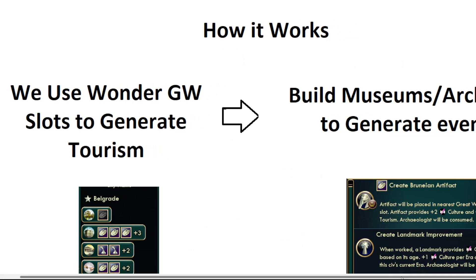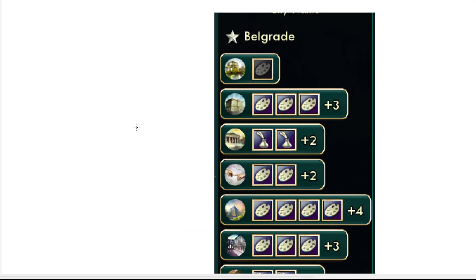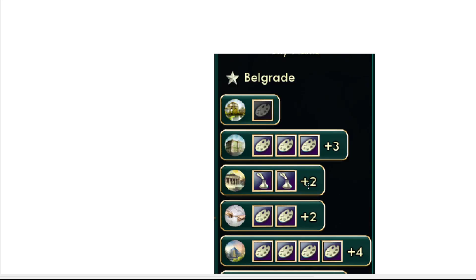Let's talk about how it works. What we're going to be doing is using wonder great work slots to generate tourism. Because I have a number of different wonders — for instance hermitage, great library, etc. — I can put great works in them. Those theming bonuses give me bonus tourism in addition to what they normally would. I'm essentially getting 50% more tourism just for putting these in the right orders, which is definitely significant.